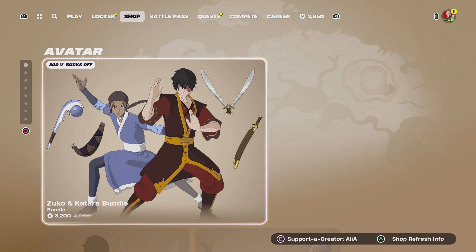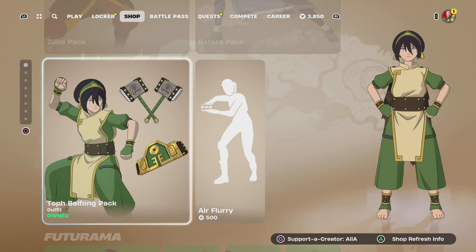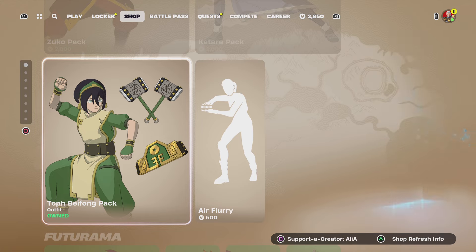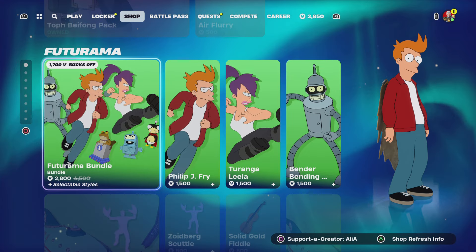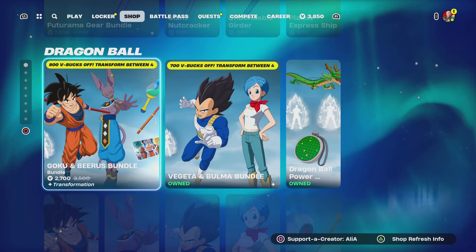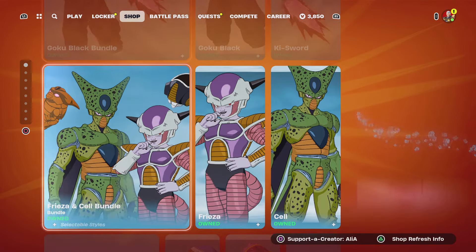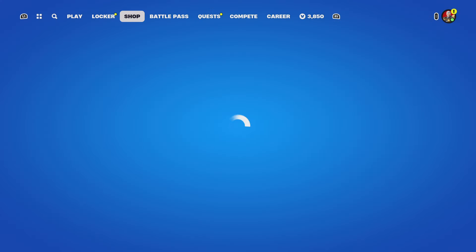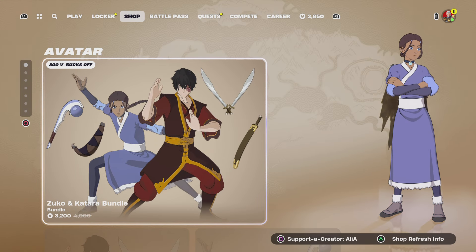Starting off with the return of the Avatar collaboration — really cool items in here. I've already got some Victory Royales and gameplay of Aang and various Avatar skins. Moving into the Futurama collaboration, we have the gear bundle as well. We also have the Dragon Ball collaboration still with us, and then the My Hero Academia parts one and two.